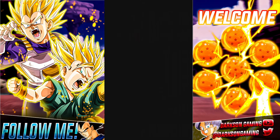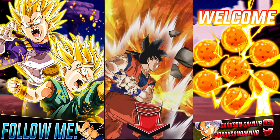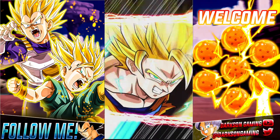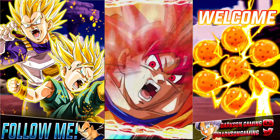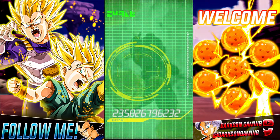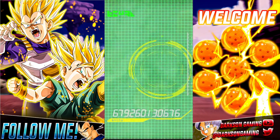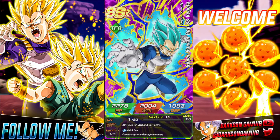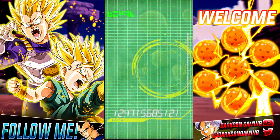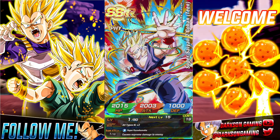Now we're just going to continue on and just hope that we have some continued fire luck. Hopefully gonna be able to get something really nice. Maybe 69% would be pretty good. Not too much if we're gonna have tickets. Look at that — Super Saiyan God. We just got a Chi-Chi. I don't think there's gonna be anything else in here. It'd be nice to get an LR. No LR there.